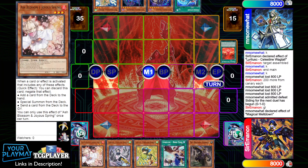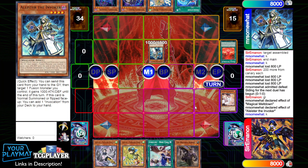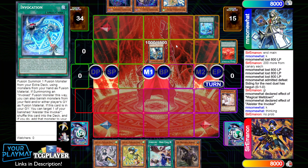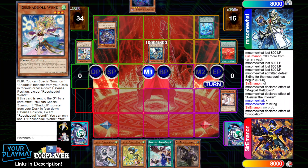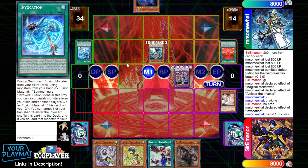They begin with a copy of Meltdown, pick up an Alistair off it, and normal summon it. I drop Ash Blossom here, but they have the Haradron Invocation anyway — standard Invoked stuff. I probably should just be holding Ash for Nadir's Servant, since what I should be more concerned about is Winda rather than just Makaba. I should probably just be holding the Ash in this matchup.